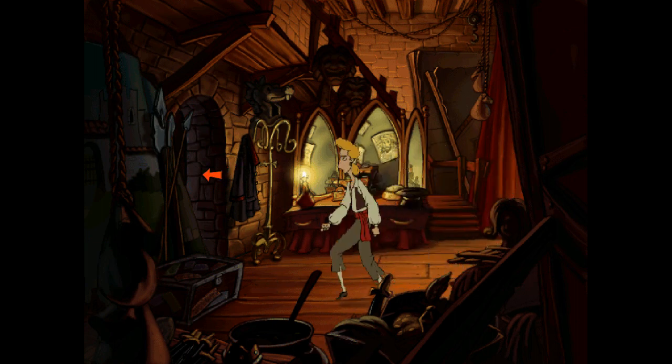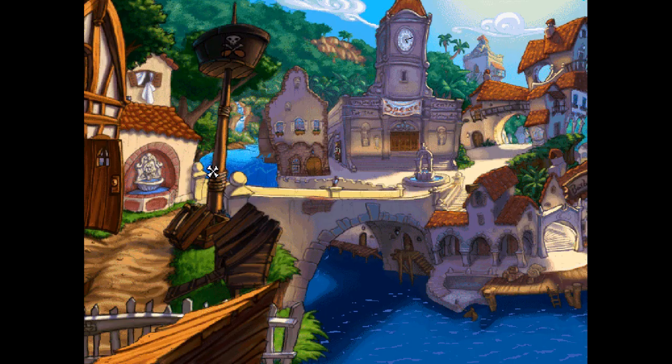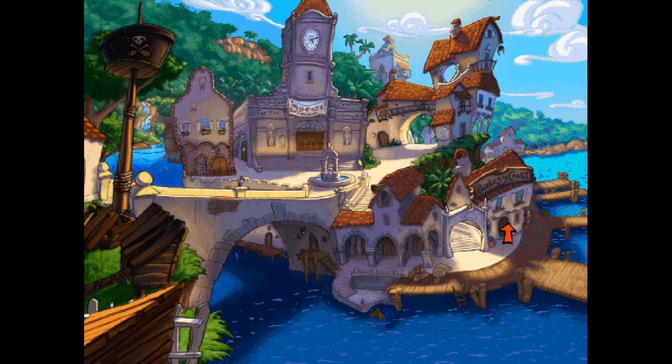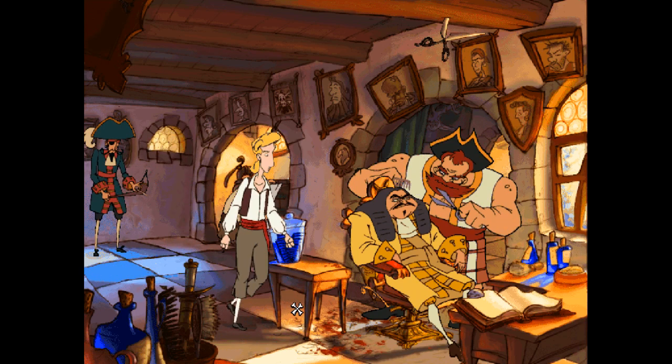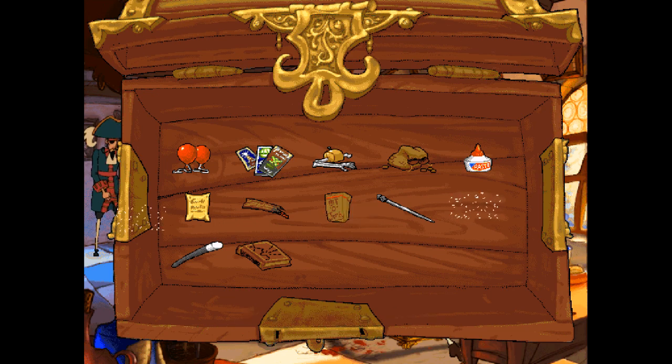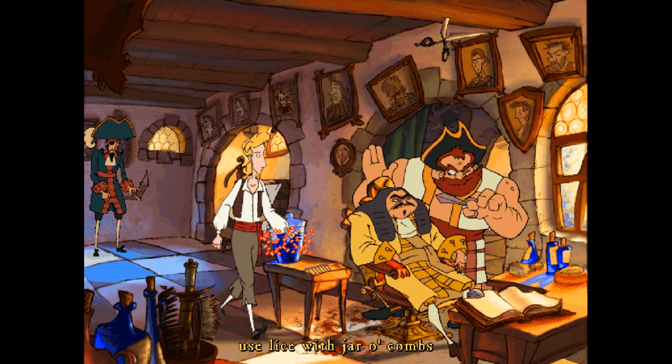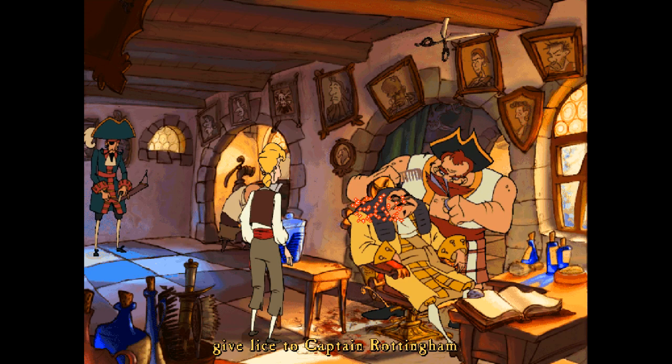We've got to get into the beach club somehow. Are there any other doors? I think we might have been everywhere — if I've missed somewhere, let me know. Let's go back to the barbershop. I want to see if we can use these lice to somehow get that guy out of the chair. The barbershop sign — someone was peering around the corner. Maybe we can put these lice somewhere on this guy, or use them on the jar of combs — they'd drown in there. What if we use them on Captain Rottingham? He'd notice.